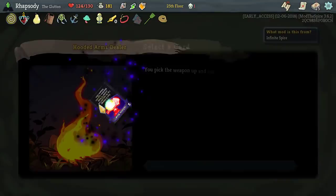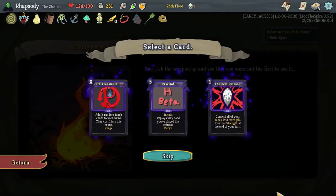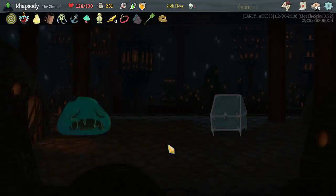Replay every card you've played this combat — Innate, and then goes to Grave. That would be ridiculous for us, if we get to play it. Do Voodle — for each curse in deck, start with an additional strength. Sure, we have four.